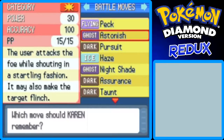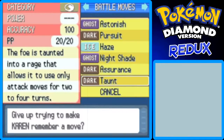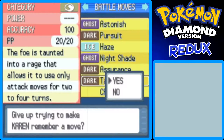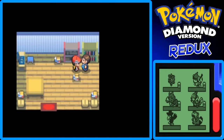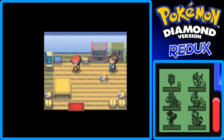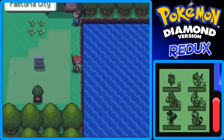And then Karen — what can she learn? Peck, Astonish, Pursuit, Nightshade, Assurance, Taunt. Out of all five Pokemon's move selections, I think Rose had the best options to choose from, and Jedda had the second best move set.